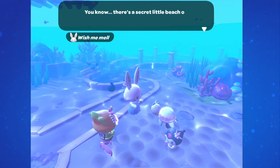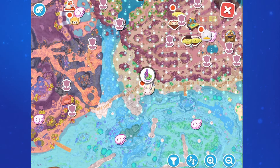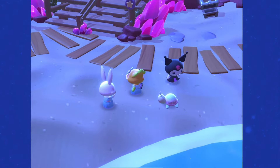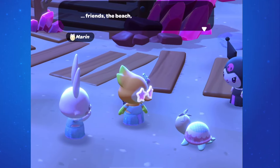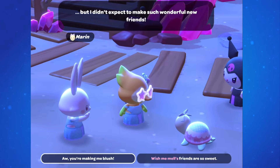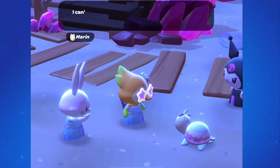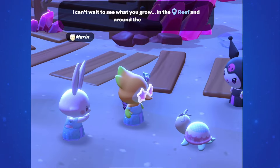If you look on your map, they go to that same place on the beach on Gemstone Mountain where other quests have taken us, so go over and meet them there. I really don't understand why this is part of this quest. They're standing on the beach, so talk to them. They talk about how happy they are to be here and that they're excited to see what grows in the reef. And this closes the quest, Reefside Riches.